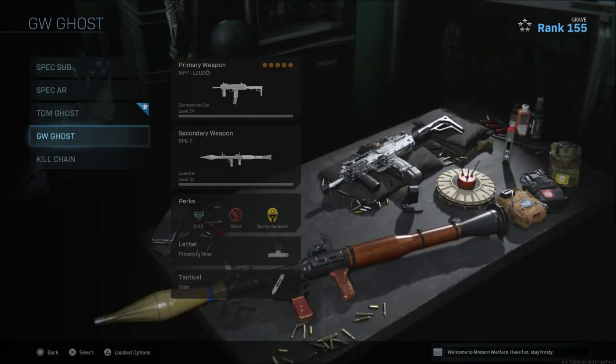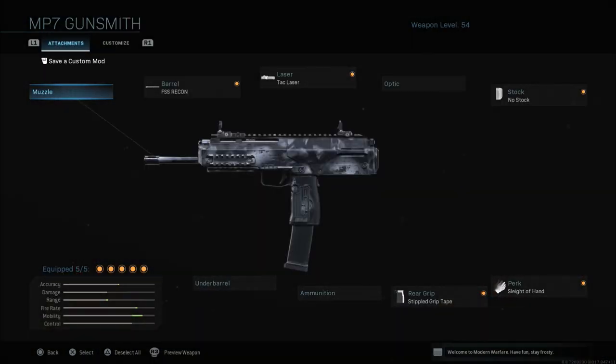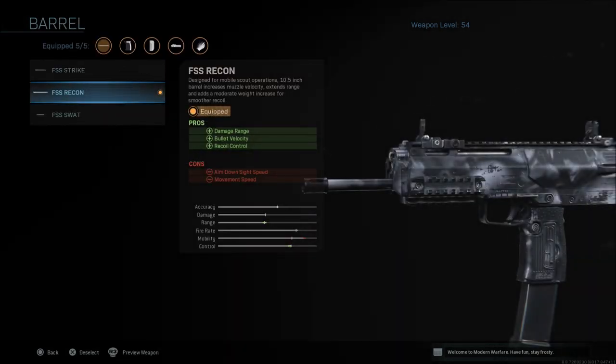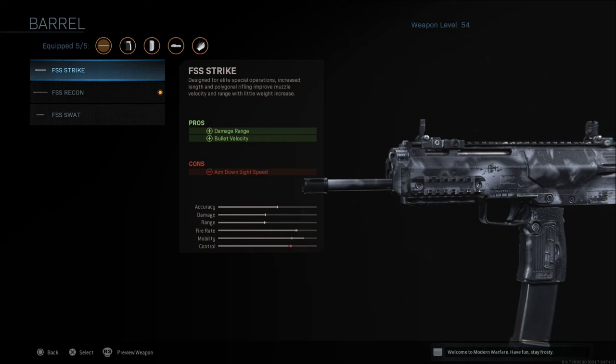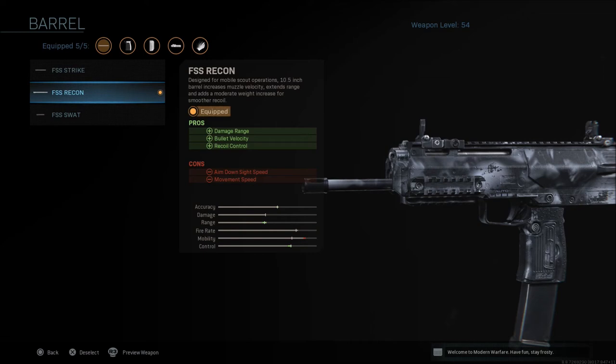Last but not least, I'm going to show you probably one of the most versatile close-quarters run-and-gun weapons in the game. The MP7 built like this can handle pretty much any other submachine gun at close range. You might sometimes get beat by an MP5, but the fire rate and this setup really help win close-quarters gunfights. We're going with the FSS Recon barrel again for damage range, bullet velocity, and recoil control. You could go FSS Strike for more movement speed, or SWAT for ADS speed but you lose a lot of range — that's why I'd stick with the Recon barrel.